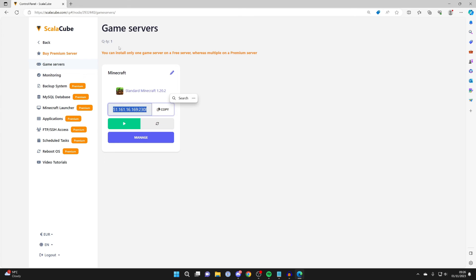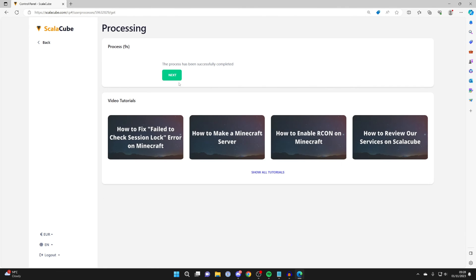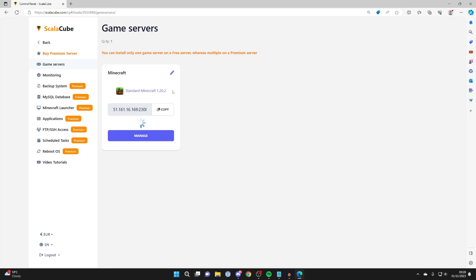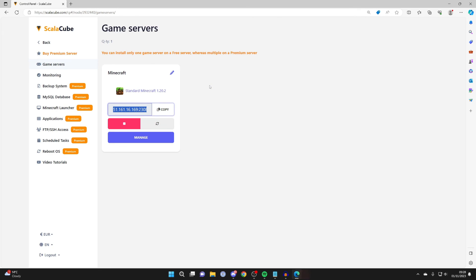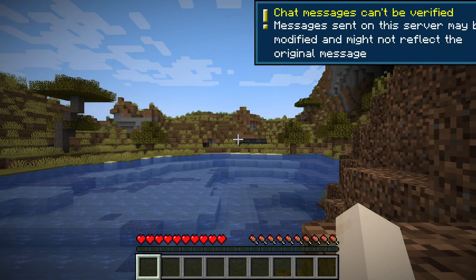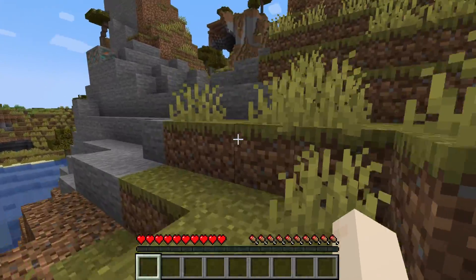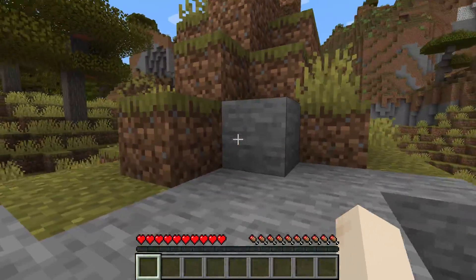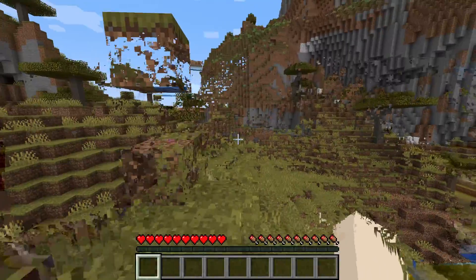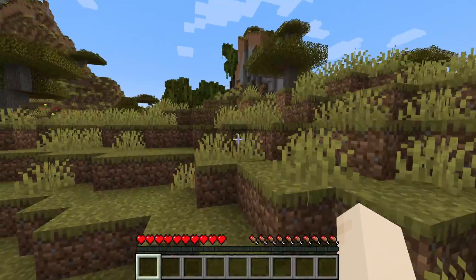Copy the IP and port from your game servers page, then press the turn-on button to start the server. Once it's started, press next and copy the IP. Go into Minecraft, paste the IP, and press join server. Just like that, you've joined it. You can give your IP to friends so they can join and play together. I hope you found this guide useful — you now know a ton of different free Minecraft server hosts to check out.